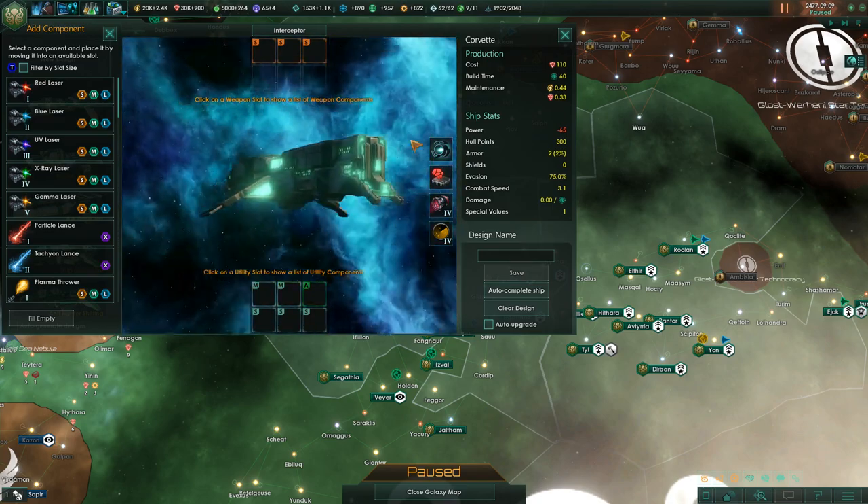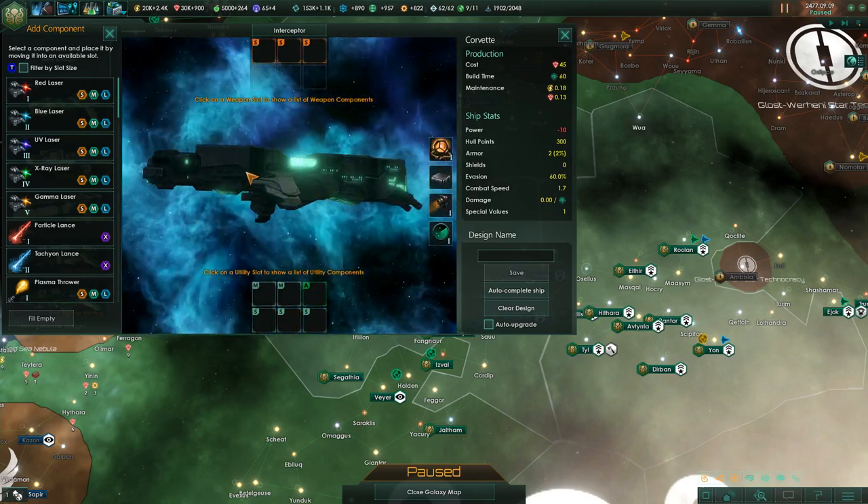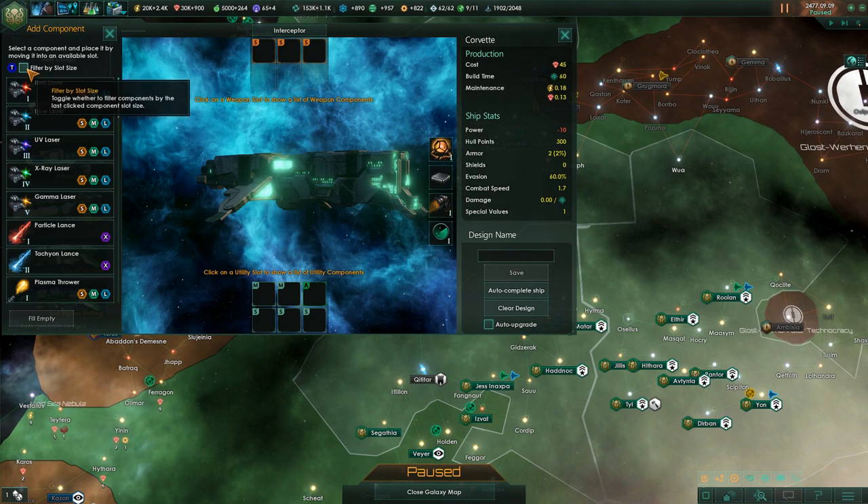As you start the game you will only have access to the interceptor design. You can slap on the most basic modules and take it from there. The most important button in this interface is the 'Filter by Slot Size' button.